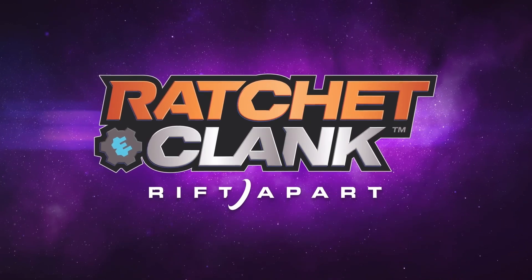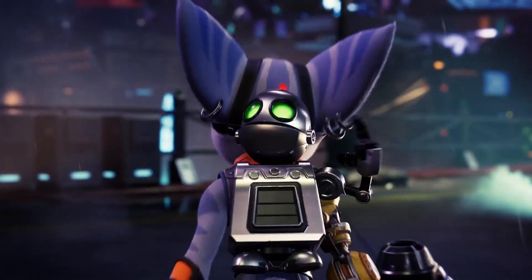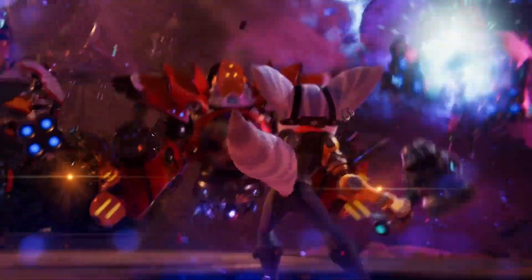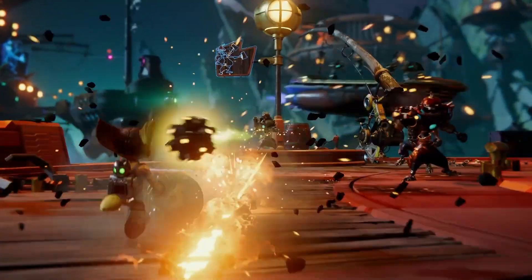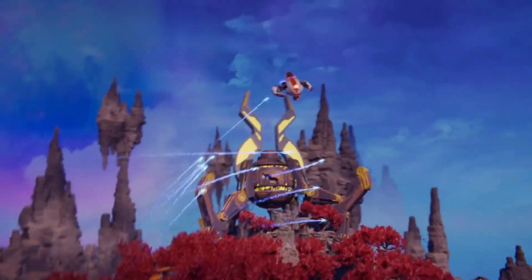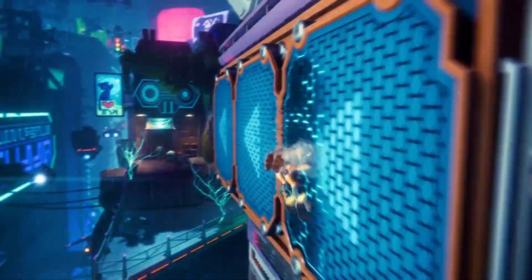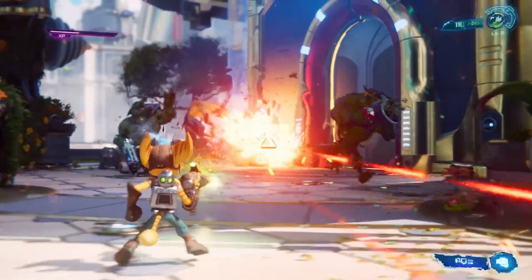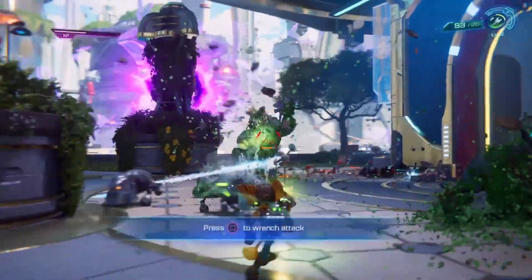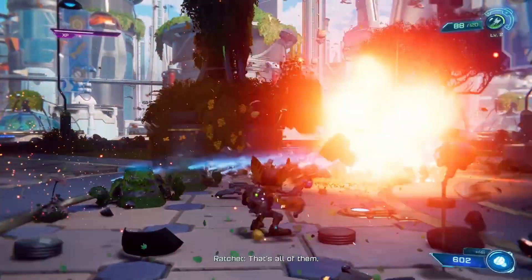Ratchet and Clank: Rift Apart. Join the second-to-last Lombax Ratchet and his tin pal Clank in this intergalactic action adventure. You'll jump between dimensions and warp to new worlds instantly as you pursue an evil space emperor who's trying to tear the universe a new one. Hopping between worlds at lightning speeds feels truly next-gen, with stunning visuals as colourful and vibrant as any Pixar movie, and with animation to match, engaging platforming and traversal mechanics, and an outlandish arsenal of sci-fi cannons and gats to create laser-spraying mayhem. Shooting the guns in this game is more satisfying than popping bubble wrap.